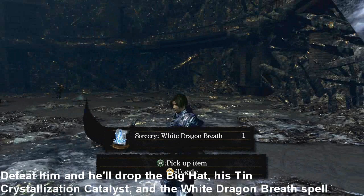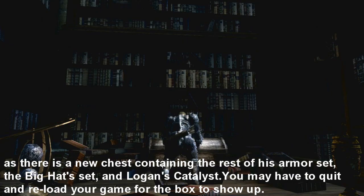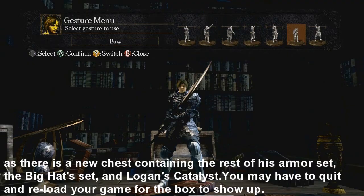Once you've defeated him, you'll get some of his stuff, but not all of it. You need to head back to the shortcut where the bookshelf is — where he was reading his books — and there'll be a chest right there. That chest will contain the rest of his clothes and his catalyst. Hope this walkthrough helps you guys who are interested in getting all of Logan's things. Thanks for watching, and see you next time!